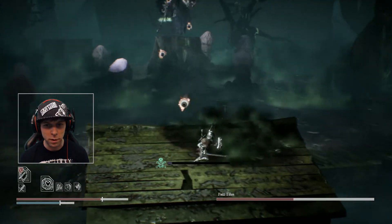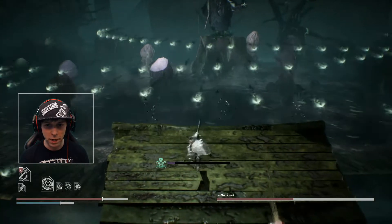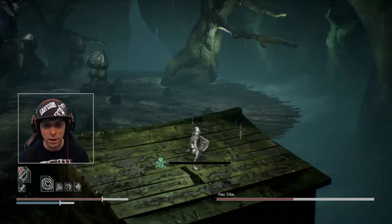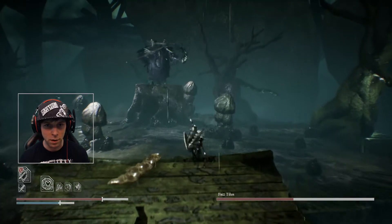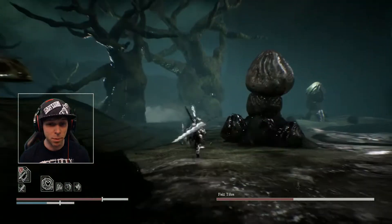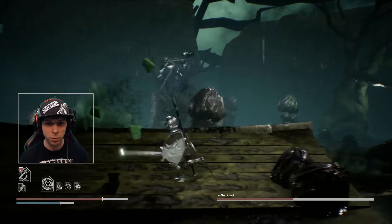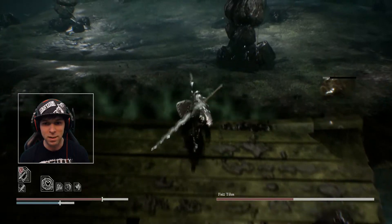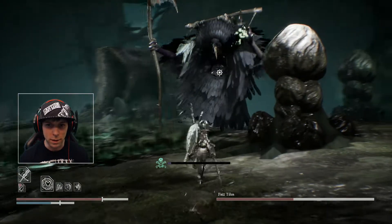He will start using his ranged attacks. It is actually possible — yeah, they can't even hit you here if you hide behind this rooftop. And at some point he will get down from there. It is actually possible to use the shield if you manage to do a perfect parry — it is possible to reflect the attacks back. But as you can see, at some point he will just get down, so it's risky.